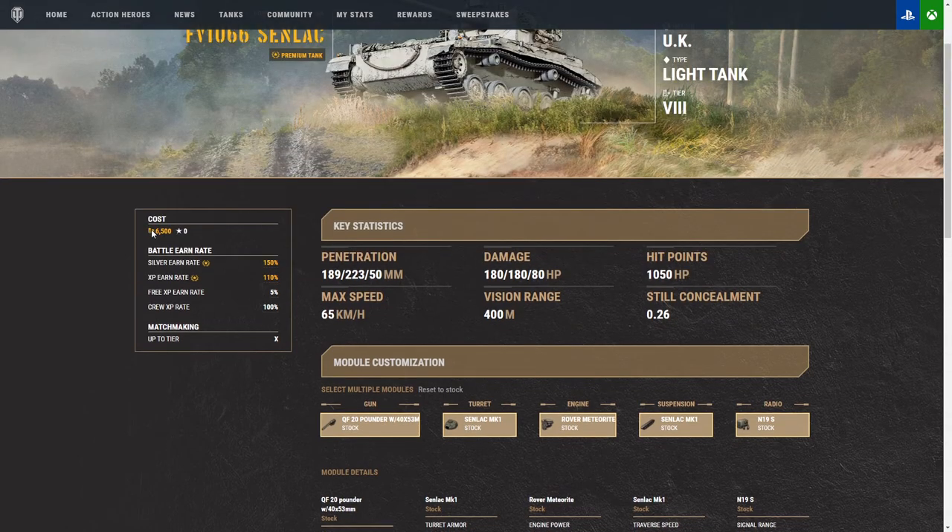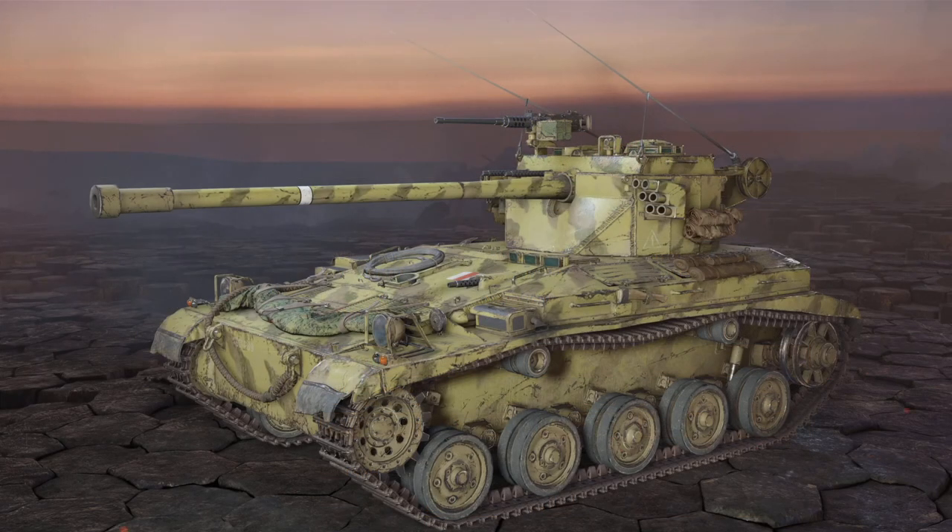So the Senlac is 6,500 gold for this tank — totally not that pricey, honestly, compared to most. So if you're looking to get your first tier 8 premium light tank, this is definitely one to do it with. My personal impression of this tank: it doesn't play like a light tank. It makes me feel like a lightly armored medium.